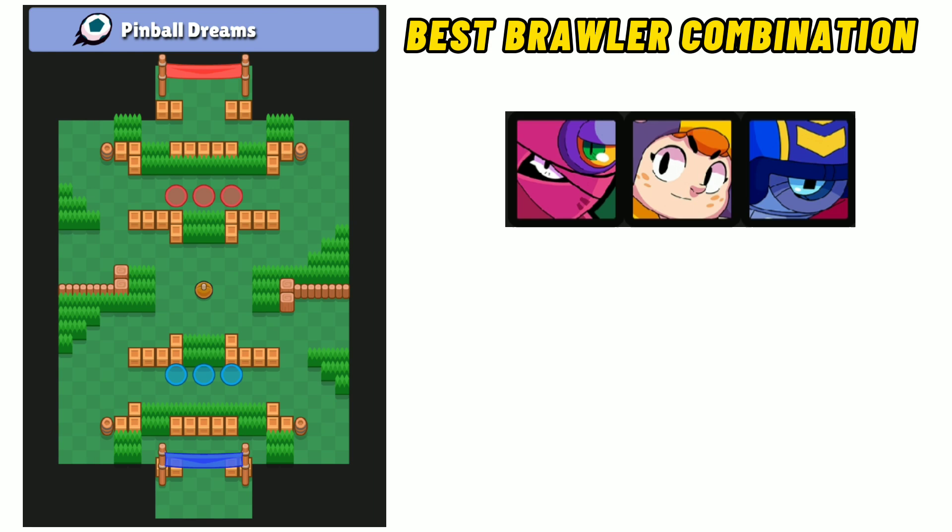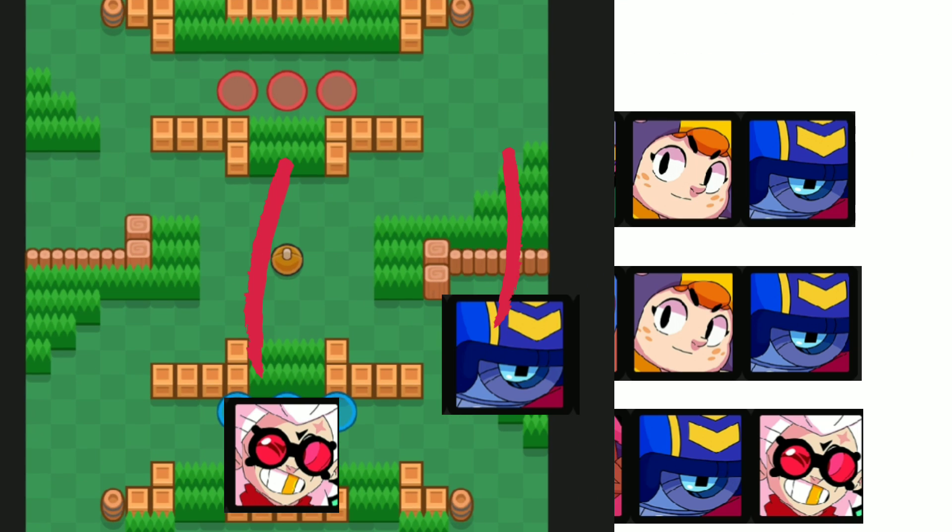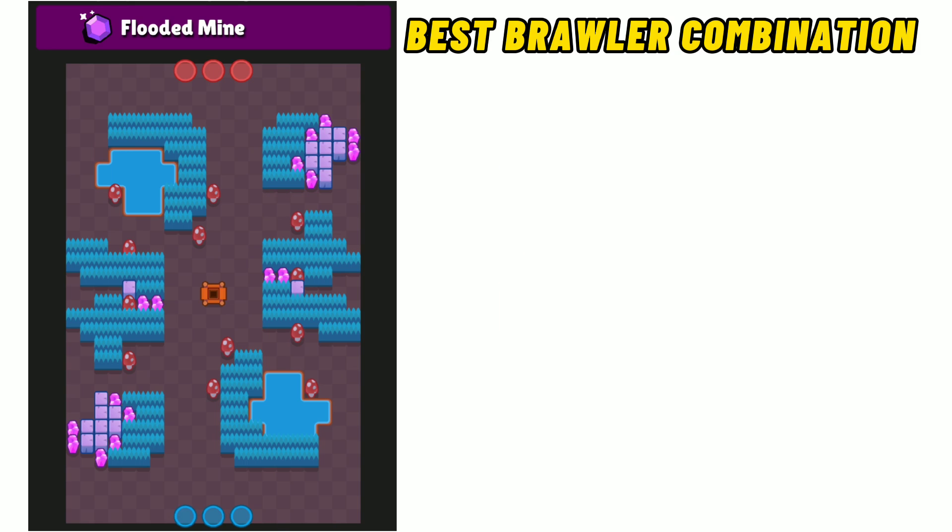For the second map, we have Brawl Ball. The best brawler combinations are listed here. The tip is to use Belle in the mid and Stu to counter throwers.